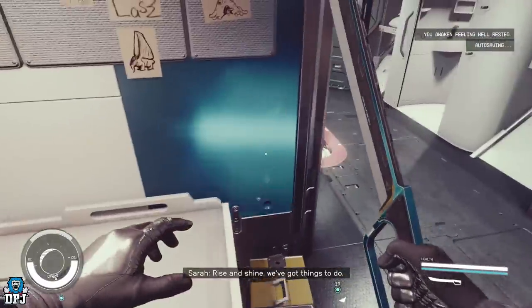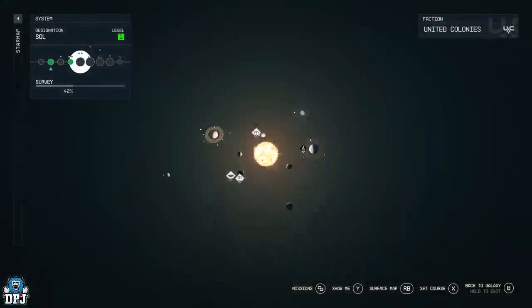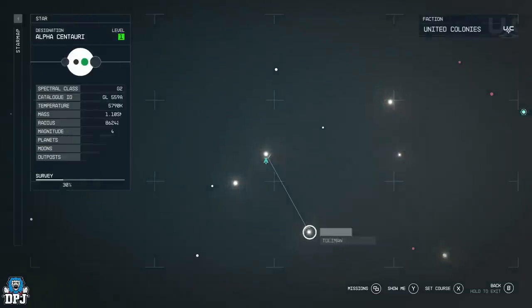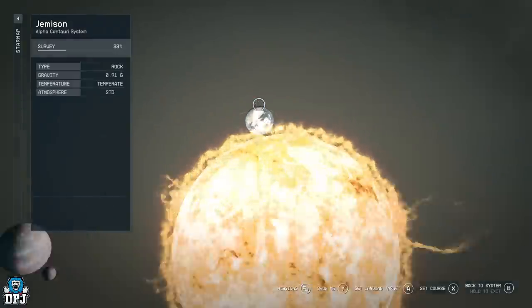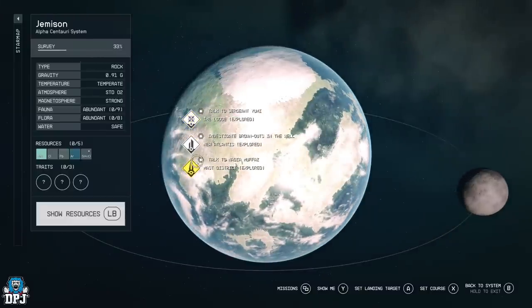Now from here, to go back to that chest, simply fast travel back to New Atlantis, which is within Alpha Centauri. Click on Alpha Centauri, go back to New Atlantis, go to Jameson first, and then go to Mass District. Run straight back the way I showed you at the start of the video. You want to speak to the vendor first — if you don't speak to the vendor, there's a good chance the chest won't reset. So speak to the vendor first, then go back at the map and do what you gotta do.